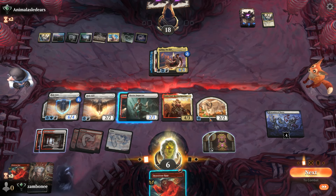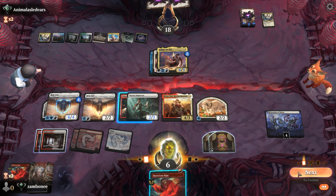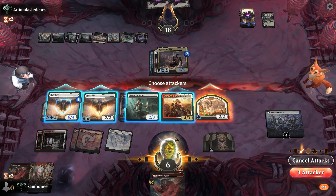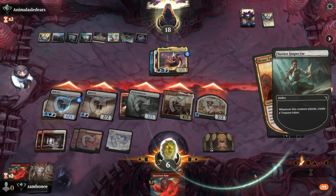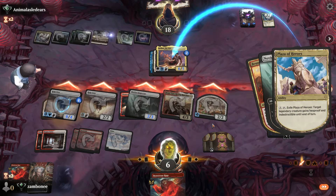We gain six. Two, four, six. I'm going to kick myself if I don't attack with everything — lose the game. That should do it, right? Twelve. Fourteen. Eighteen, nineteen.